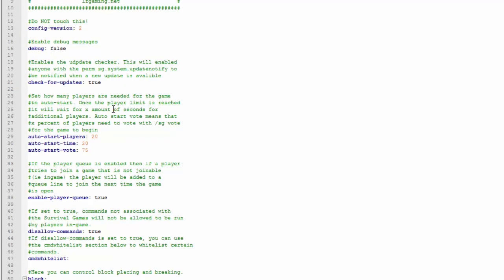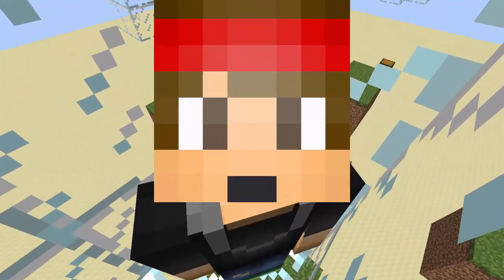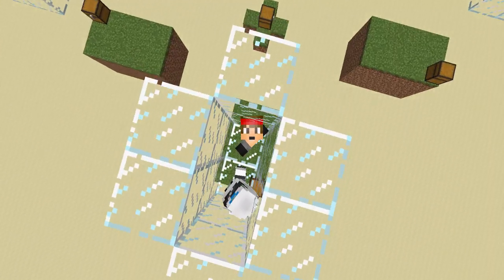Inside the config you can change how many players are needed to automatically start the game, as well as the start countdown time once that player count is reached. Players can also vote to start the game early. And that's pretty much it for this plugin tutorial — hopefully you enjoyed. If you did, drop a like and subscribe for more plugin tutorials. See you guys next time, peace out.